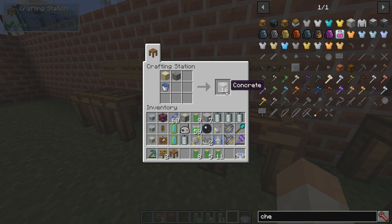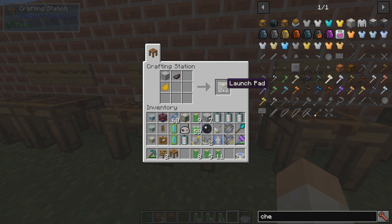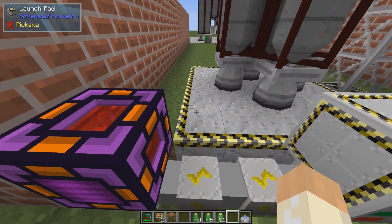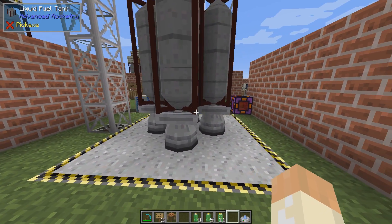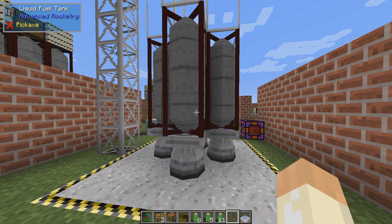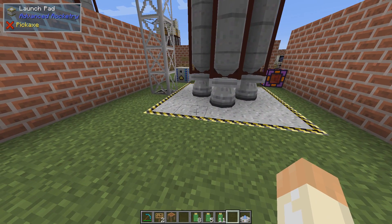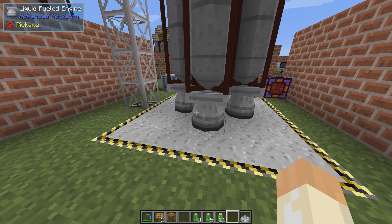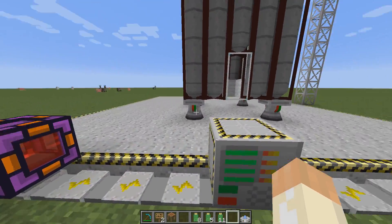First of all you need concrete — gravel, sand, water, concrete. Use this concrete to make the launch pad. The launch pad is the base to launch the rocket from. The rocket needs something to stand upon and it can be of various sizes. I think the smallest one is about three by three and the largest one can be quite large.